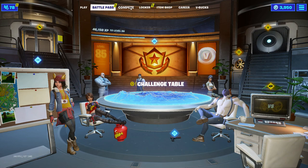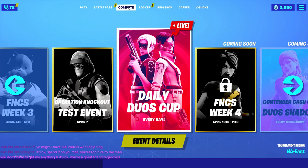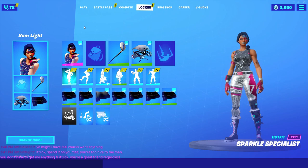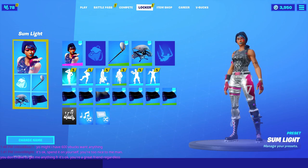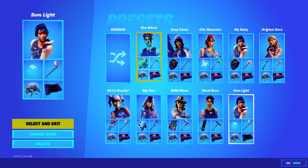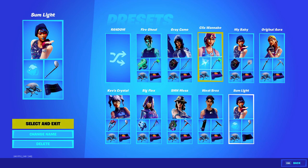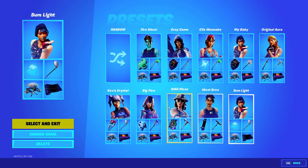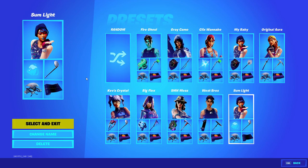First, we got Battle Pass — I have the Battle Pass. I've gotten it every season, maybe except one, I don't remember. Anyway, let's go over to the Locker here first before we get into the in-game settings. Epic added the Presets option pretty recently, so I made a few. These are the Presets I have. I just gave them some silly names — ClixWannabe, as you can see. These are some of my favorite items to wear and characters to use, so I made these Presets to easily switch between them.